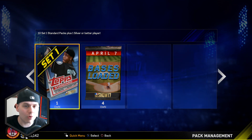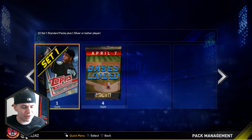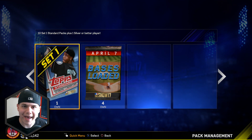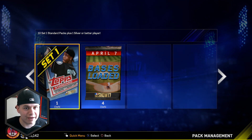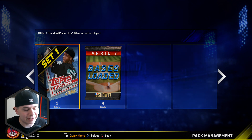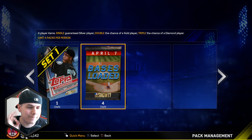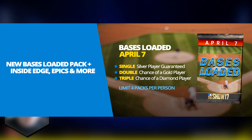This is not going to be any ordinary pack opening. This is going to be the first DLC pack opening of the year. It's new packs into the game for a limited amount of time. They usually drop these every Friday or so. We got our first ones for MLB The Show 17 and it is the bases loaded pack. These packs cost 4,000 stubs per pack and you can only buy 4 of them.